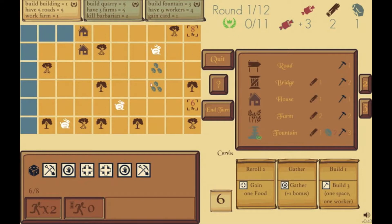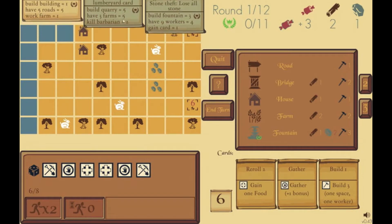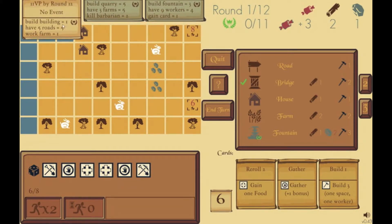The main part of the game is moving around the board and building things, which gets you points. There are three phases in each game, and in each phase there are three different things that can give you victory points. For example: build a building and gain a point; have five roads and get five points; work a farm and get a point. The trick is we have to get 11 victory points by round 12, or we lose.